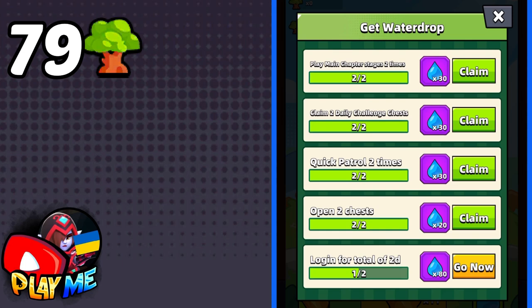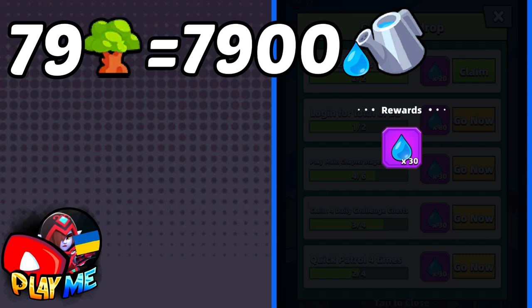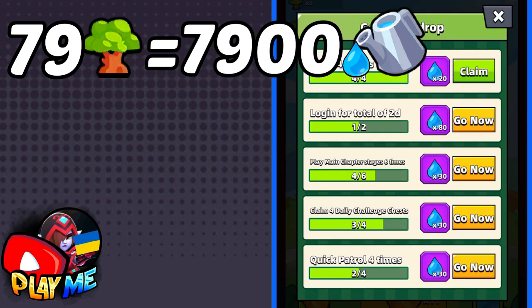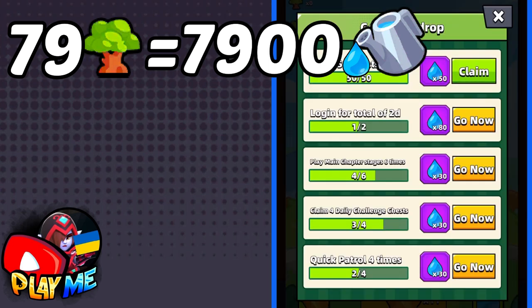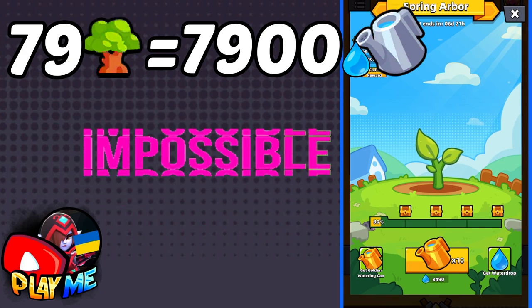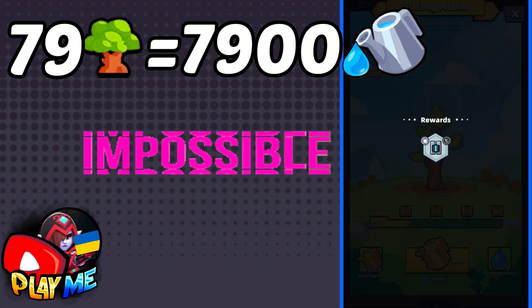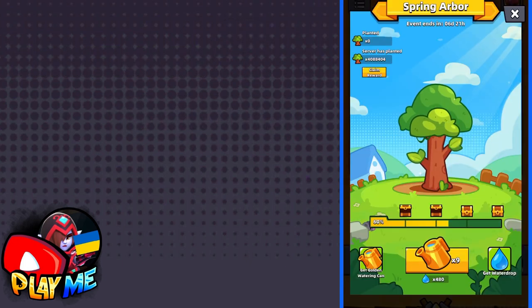To grow the remaining 79 trees you would need 7,900 water drops using only normal watering cans. For example, on my second account I opened 50 chests and got 300 water drops, plus 200 drops from some missions. Even if you open 300 chests, there's no way you plant 100 trees with free watering cans. I believe it's possible to plant around 50 trees without spending gems if you open around 100 chests, but there's no way you plant 100 trees.